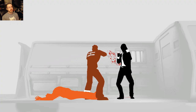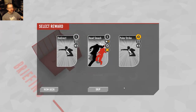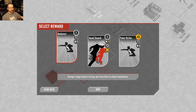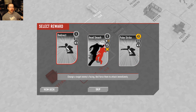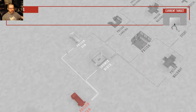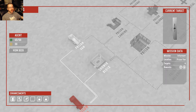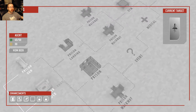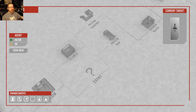If all the replays looked smooth it would be so freaking cool. Now I get a new card to choose from — Redirect, Head Smash (which I already have), or Palm Strike. I don't have anything quite like Redirect, which forces enemies to change position and attack immediately — that could be very useful. I'll take that. On the map, much like Slay the Spire, I have different stages to choose from, random events, and medical locations to heal up.